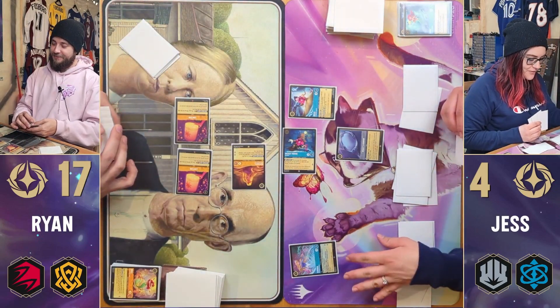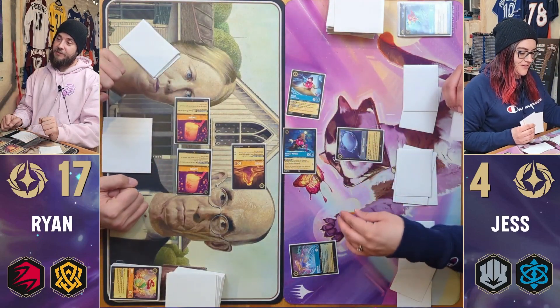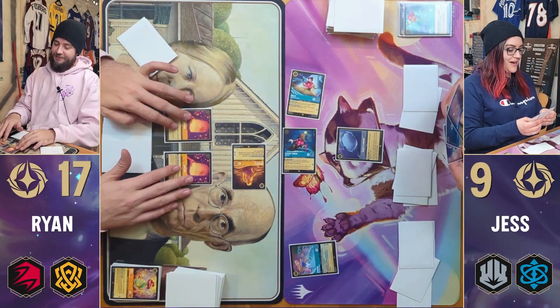Actually wait — I can't quest with Aurora, but I can quest with Belle. I'll quest with Belle — she quests for five lore. Oh my God, five! Bringing me to nine lore. So almost winning — that's much more respectable. And now I'll pass.